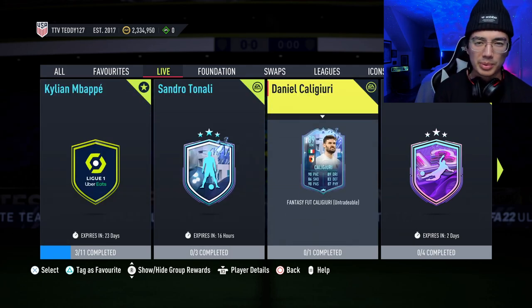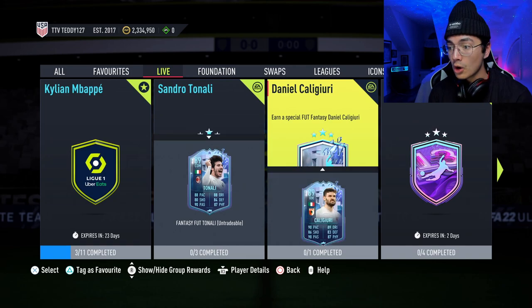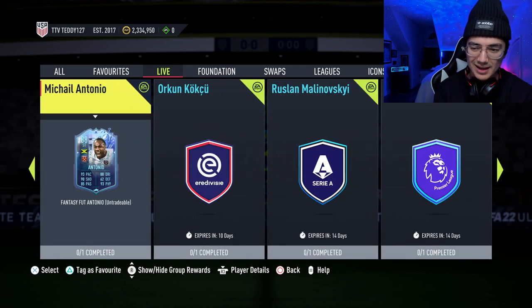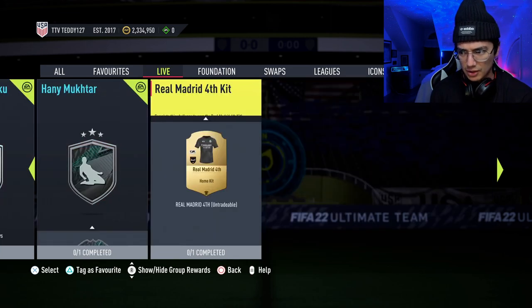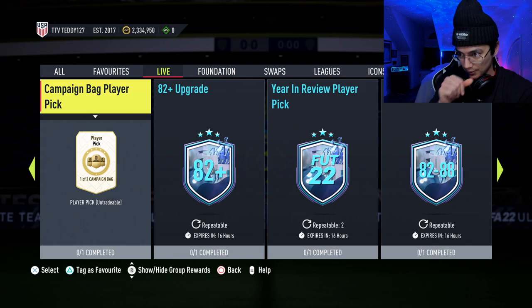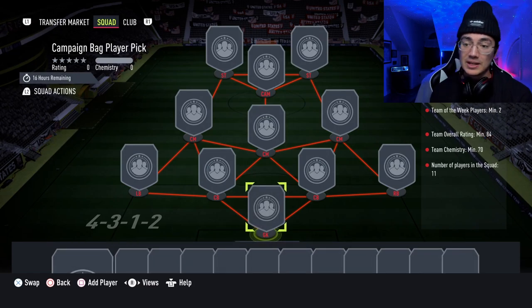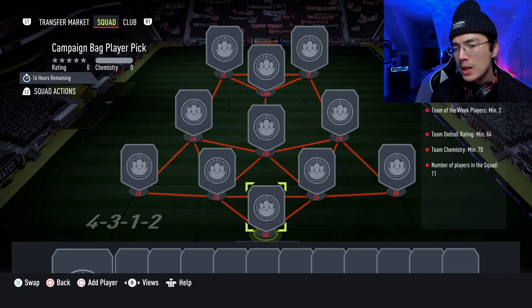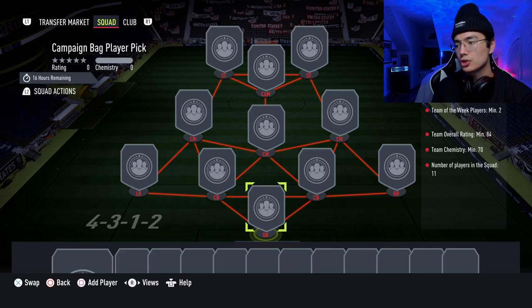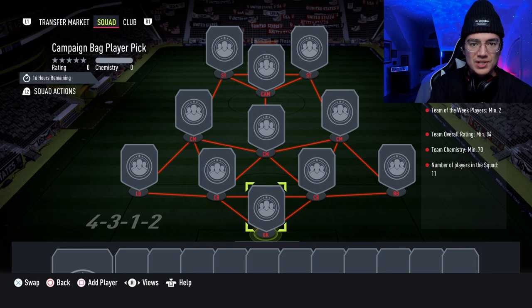One thing we're likely going to get is casino SBCs — an 84 plus player pick, a campaign player pick bag. If we get that run of SBCs again, expect the same graphs we saw this week to almost happen again. I don't think you need to worry about crazy player SBCs Friday or Saturday. The leaks for the two player SBCs are Parasic and some Dweka guy — their stats don't look crazy, so I wouldn't worry about some crazy player SBC making these cards spike.